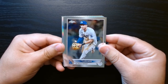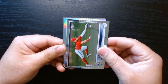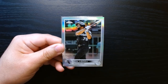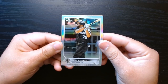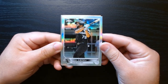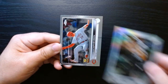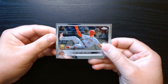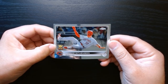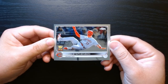Here we are — Trey Turner. Bobby Witt Jr., laying out for him there. We have a refractor behind him, another White Sox — Jose Abreu. Did he retire? I know he was not having a good time in Houston, but he's already up there in age, so to be expected. And we have a Tyler Stephenson on the rookie stars, or something — it's like the second year card.